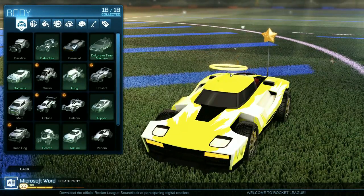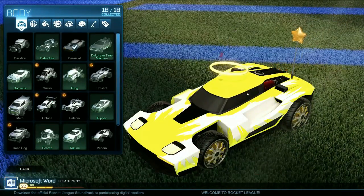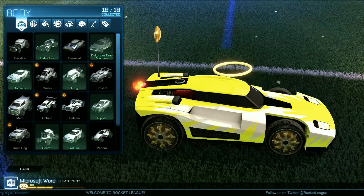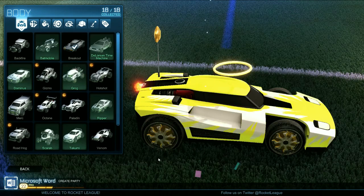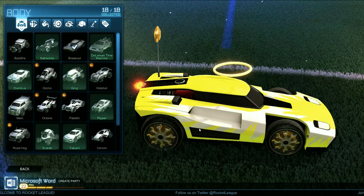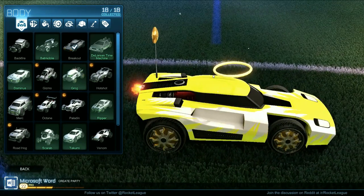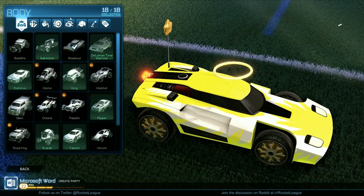So, for the car, you're going to want to go with the Breakout — this Lamborghini-looking car. I say this because the angel wings on some other cars look like bird wings, and some of them even have a bird on it. So yeah, definitely go with this car.